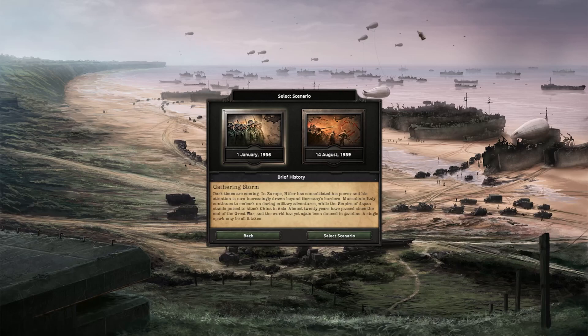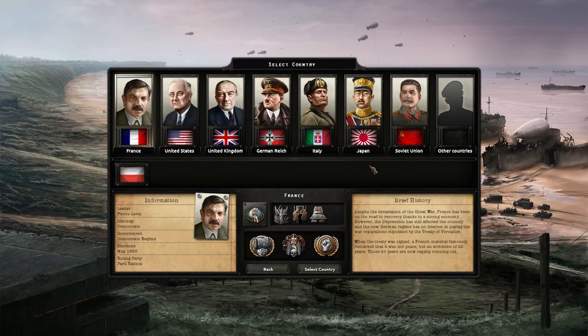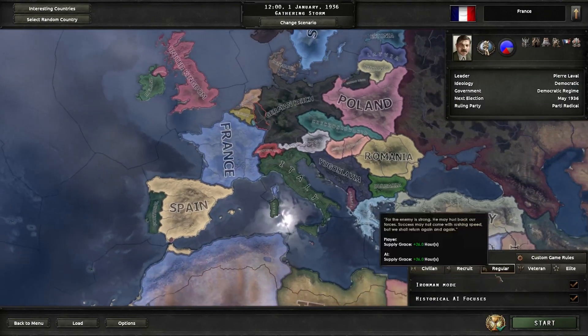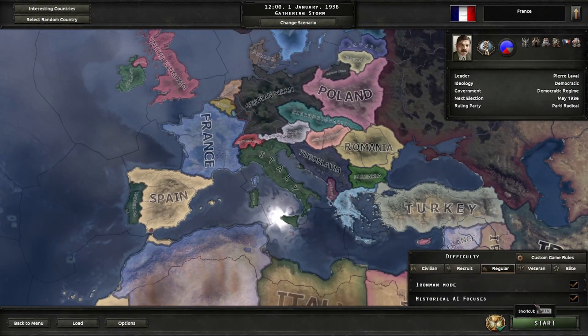Hello guys, Megapixel here, back with some more Hearts of Iron 4, where today we're going to be trying to take out Germany before 1940 — so in 1939, the year that the war actually started. We're going to play as France, and I'll show you guys what my plan will be once we load in. Regular and Iron Man mode, let's go.